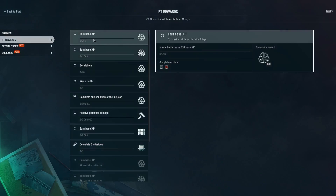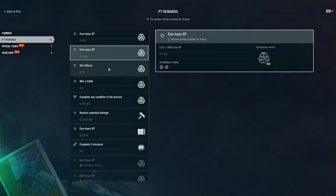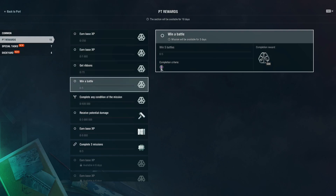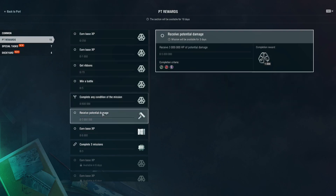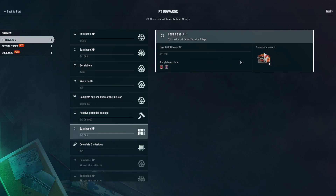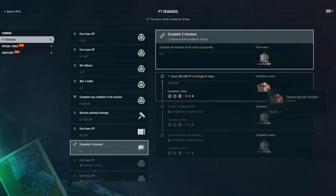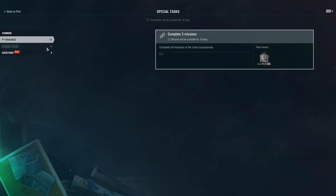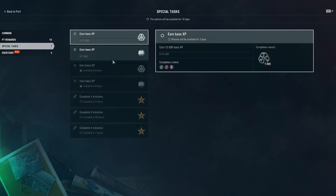You can see the PT rewards — these are the things that transfer over to your regular account. You'll get community tokens for completing these tasks. Notice that most of these can be done in random battles, except for this one which can only be done in brawls. This one is just camo, so I don't blame you if you skip it. This one will give you basically a day of premium on the regular server, plus economic bonuses and a detonation flag. Another task gives you a tactical special container and a bunch of coal that will transfer over. Special tasks — you don't need to do anything there because those will not transfer over.